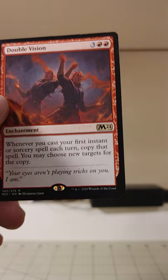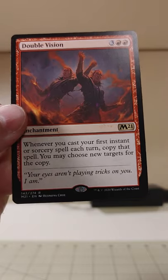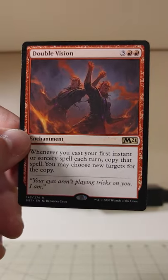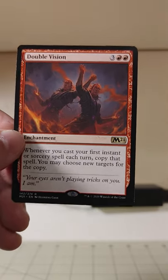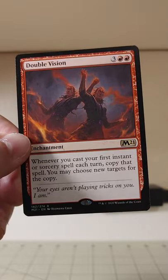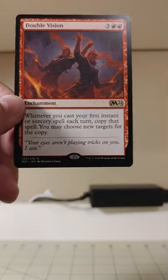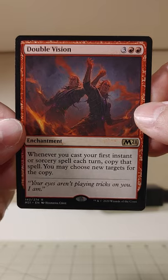And speaking of going well, are we going to wander into good rare times here? Let's just rip the band-aid. Double Vision — give me some more of that Double Vision. Whenever you cast your first instant or sorcery spell each turn, copy that spell. You may choose new targets for the copy. Copying your first spell each turn is okay, but not so much for five mana — that seems a little expensive. There are ways to copy more spells at more times. This is alright I guess, I don't see myself ever using it. I think there are ways to copy your spells more prodigiously, more and faster. So I don't know about Double Vision — I'm not feeling very keenly any value here.